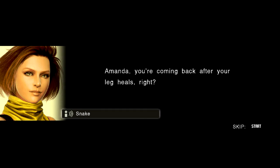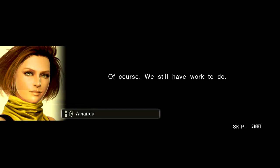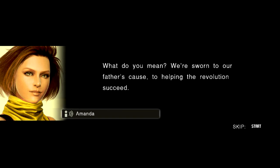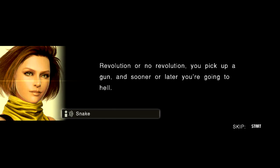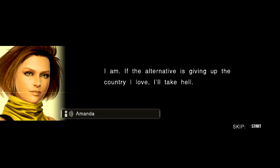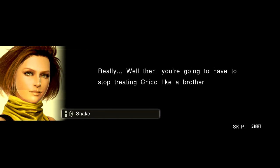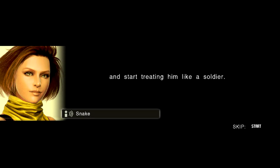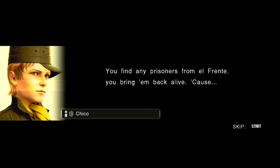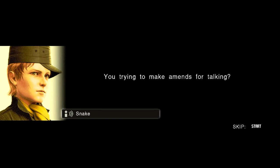Amanda, you're coming back after your leg heals, right? Of course — we still have work to do. Are you sure you've got Chico's future in mind when you say that? What do you mean? We're sworn to our father's cause, to helping the revolution succeed. Revolution or no revolution, you pick up a gun and sooner or later you're going to hell. Are you prepared for that? I am. If the alternative is giving up the country I love, I'll take hell. Really? Well then, you're gonna have to stop treating Chico like a brother and start treating him like a soldier. You're right. Welcome to hell. Snake, can I ask you a favor? Shoot. You'll find any prisoners from El Frente — you'll bring them back alive. Because you're trying to make amends for talking. Not just that — because they're compas. All right. But first, I've got to catch up to that cargo. I'll do whatever I can to help — call me if there's anything you need to know about the area.